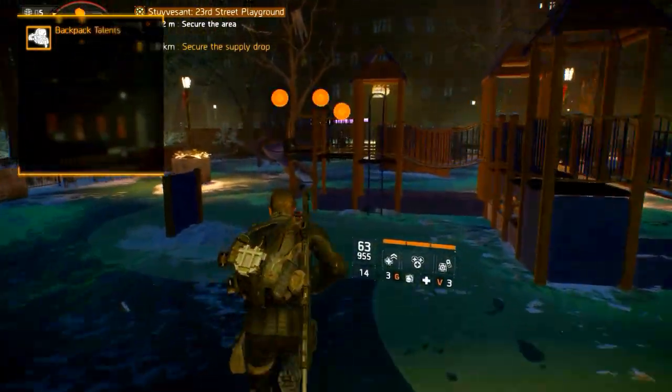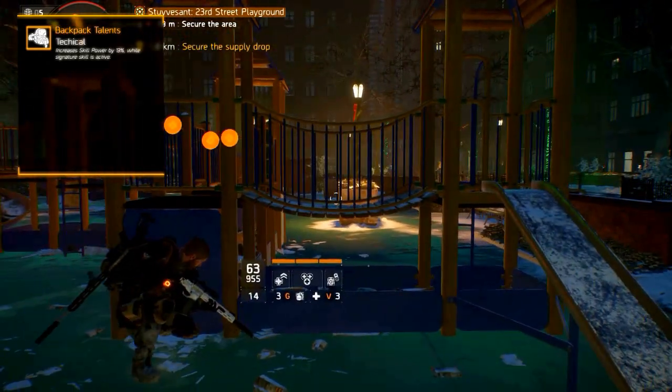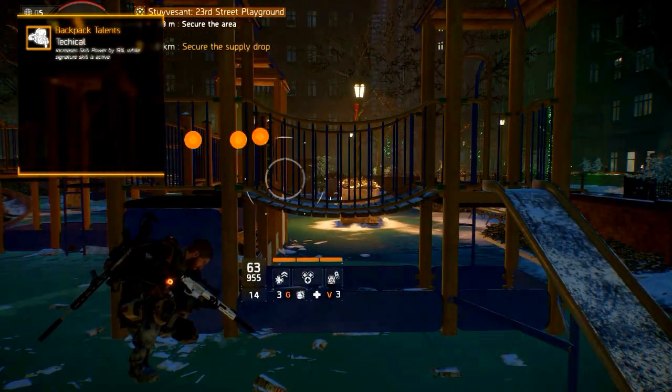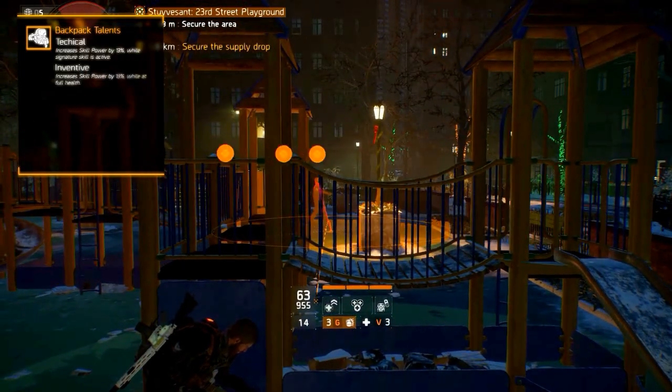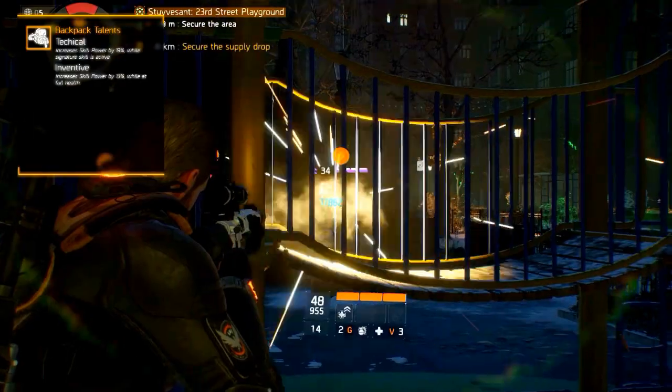The backpack has five available talents. Technical, which increases your skill power by 13% while your signature skill is active. Inventive, which increases your skill power by 13% while you are at full health.